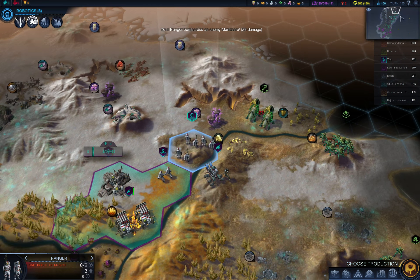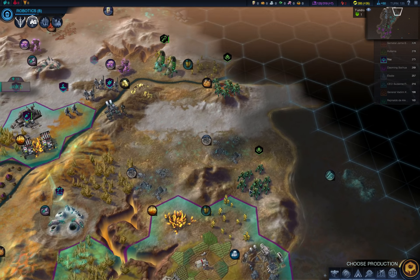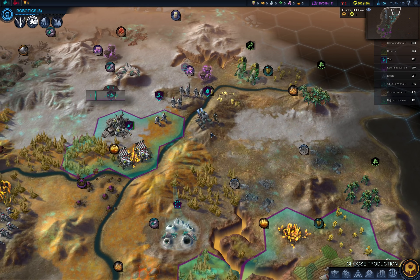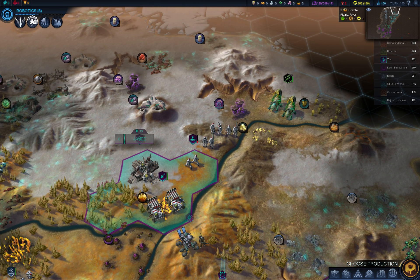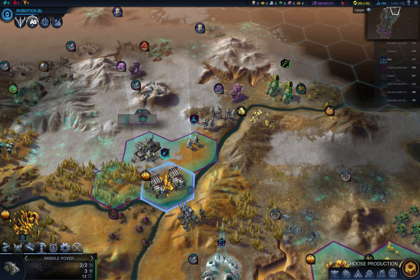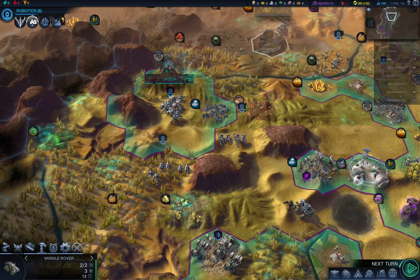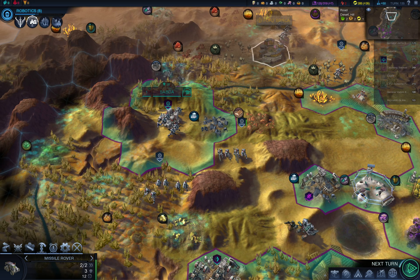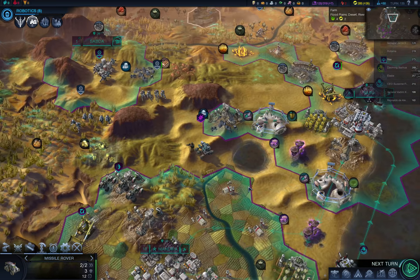I didn't notice that we have aliens coming from this side as well — there has to be another nest. There are way too many units coming from this side, or just some random lost units roaming around the map.